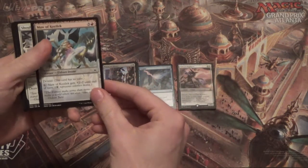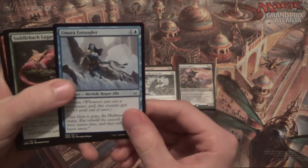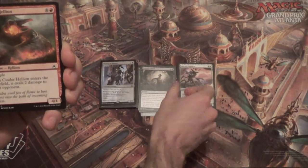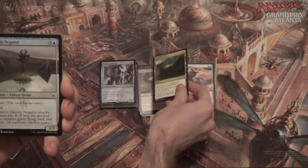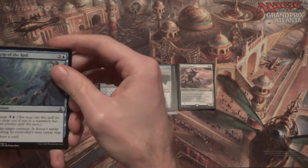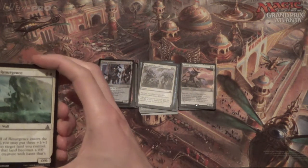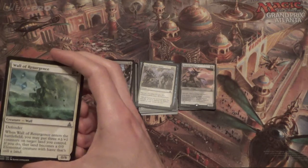We have Negate, Maw — ooh, okay. Shoulder to Shoulder, Umara Entangler, Saddleback Lagac, another Corpse Churn, Cinder Hellion, Unknown Shores — again good in this set for good reason. Gravity Negator — when it attacks colorless, another creature gets flying. For our first uncommon: Grip of the Royal, then Allied Reinforcements — so it's Gideon for two turns. Wall of Resurgence — I'll find a way to play it. I've heard some people say this could go into the blue-white list with Reflector Mage gone. I don't know if I go quite that far, but if you're already running Fairgrounds Warden, maybe.